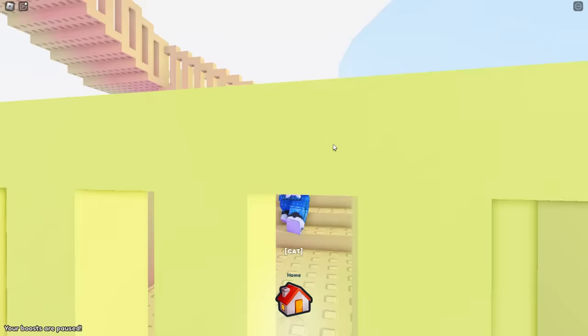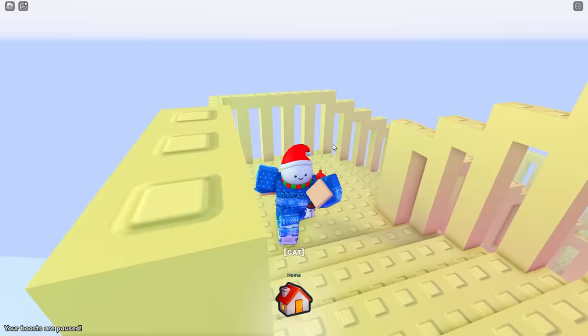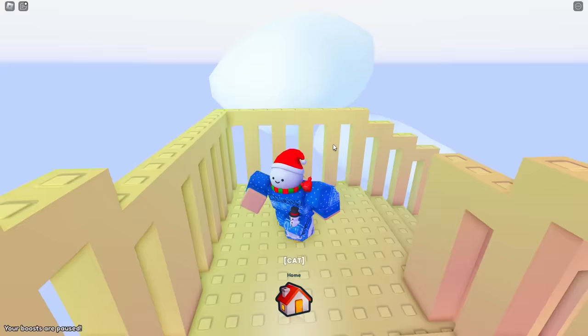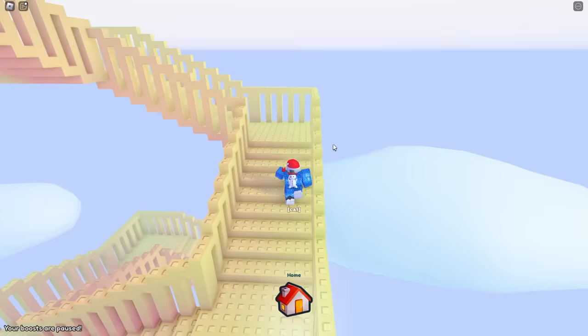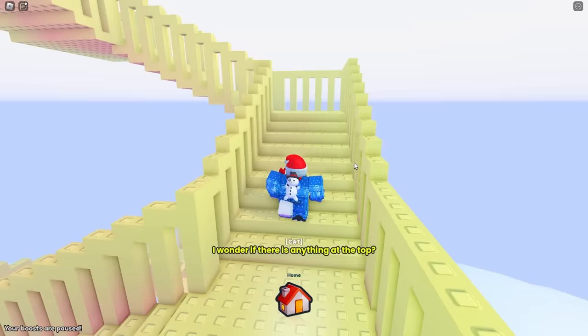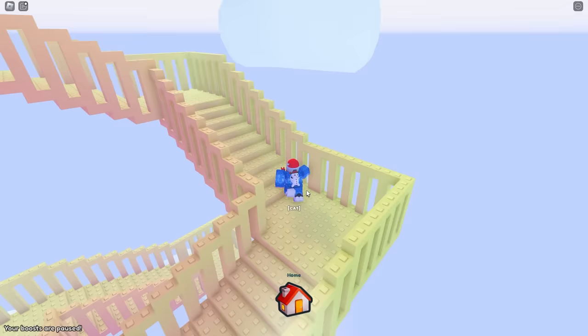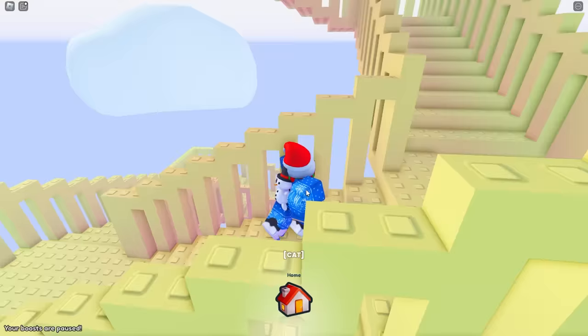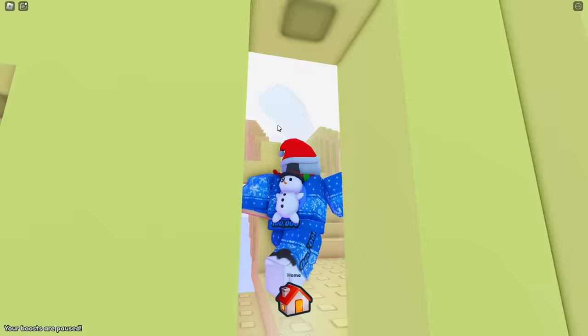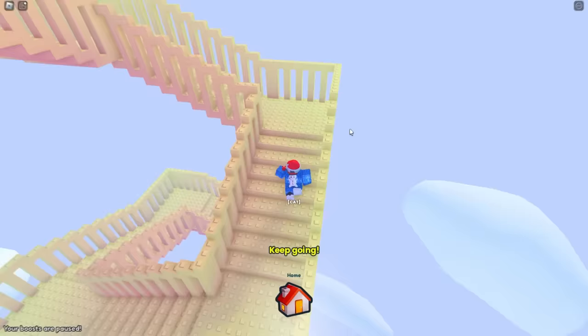Now it's time to begin climbing these stairs and hopefully get the achievement. The achievement description only says question mark, question mark, question mark, so it doesn't give many hints. It will prompt you with messages saying things like 'I wonder if there's anything at the top,' kind of bullying you while you climb. I don't know why Preston decided to add stuff like this.